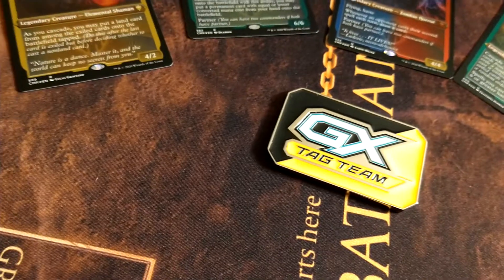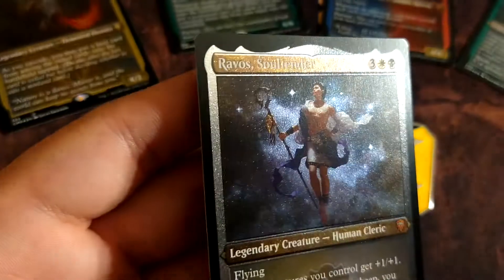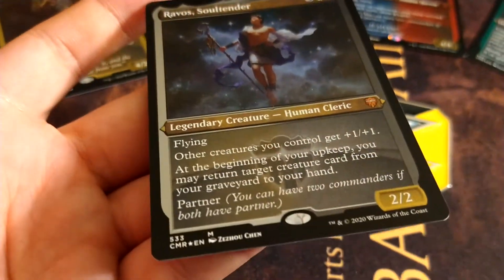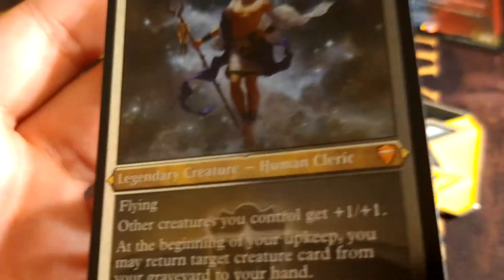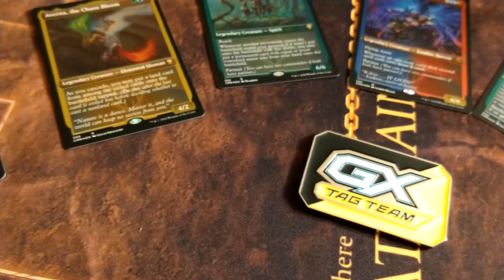My favorite ones are the two-color ones — they have a blend in the color. I also like this new little arrow thing; I don't know if that was a thing before, but I've never seen it, or at least never paid attention to it.